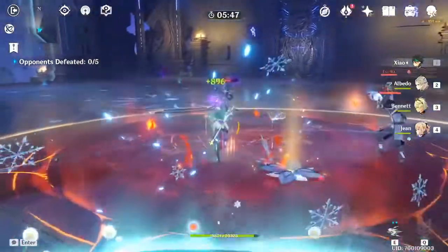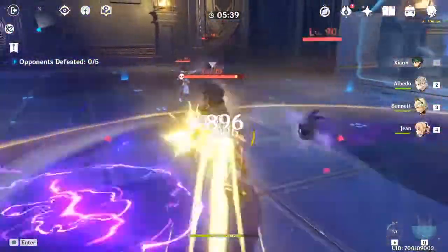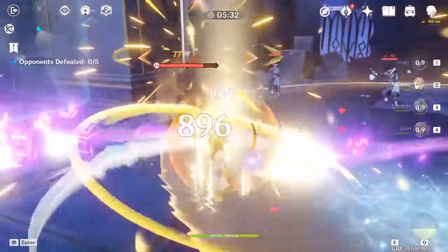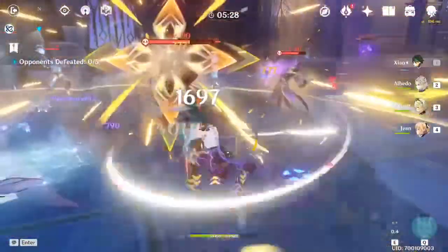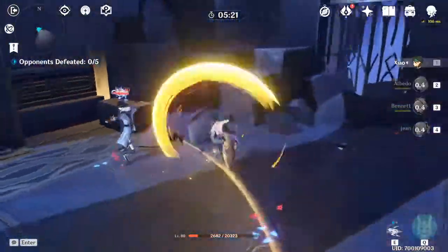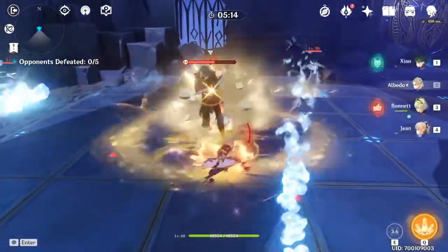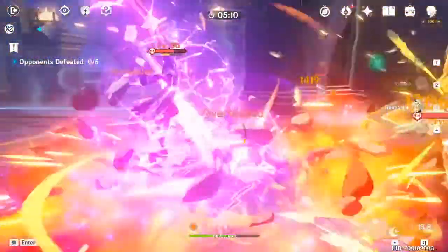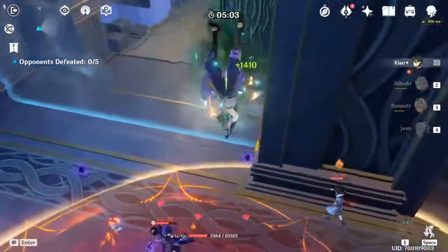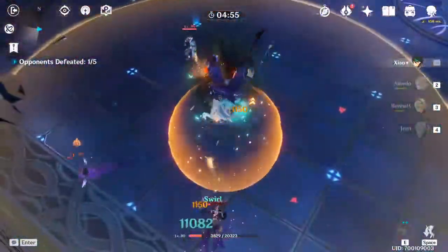Starting with Bennett buff — 9k right there after Bennett buff without a crit, or maybe with a crit, not really sure. 6k without Bennett buff. Taking a lot of damage there — I wouldn't usually play like this, just doing it to see the maximum damage output he could potentially do. 12k, 12k right there with Bennett buff.